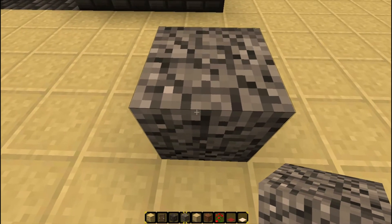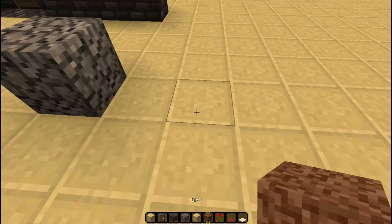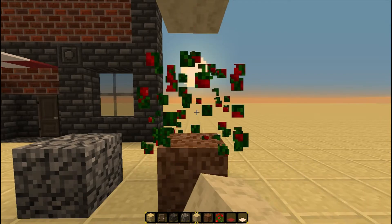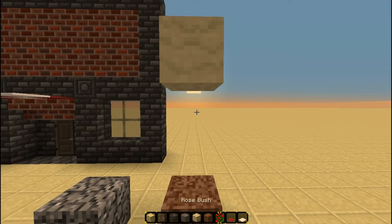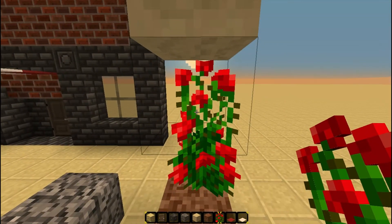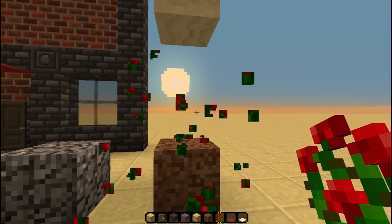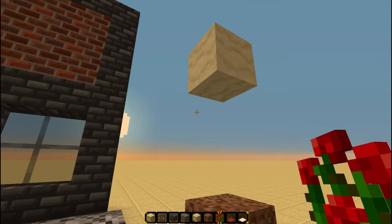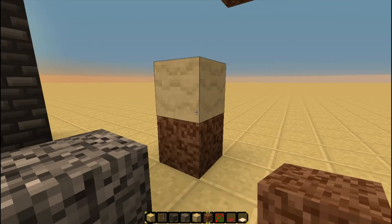However, with the rose trick, for whatever reason, breaking the bottom block of the rose bush does not trigger a block update, because it only updates the top block of the roses. So for instance, we break this block here — it only updates this one and the ones around it, but it does not update the sand here. Basically, it causes the sand to remain in midair without being updated. Now, if you place a block beside it, that block will trigger an update on the sand causing it to fall.